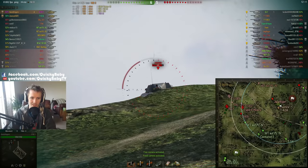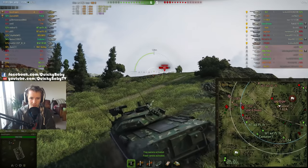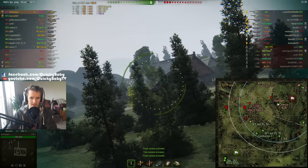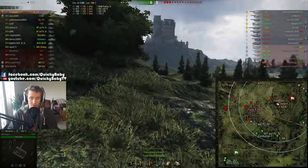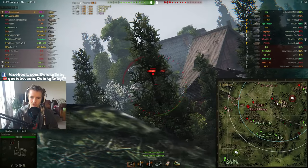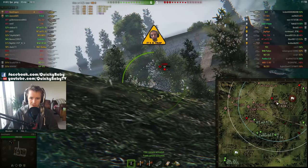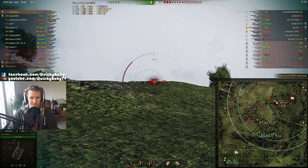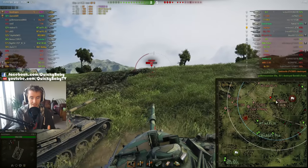Luckily that Jagdtiger just misses us, but unfortunately we also bounce off him. So here we go — me and Z in his T62A. The differences between these two tanks are dramatic: the T62A has one of the best turrets in the game, but he's only got 5 degrees of gun depression — basically half of what I can do with my 10 degrees.